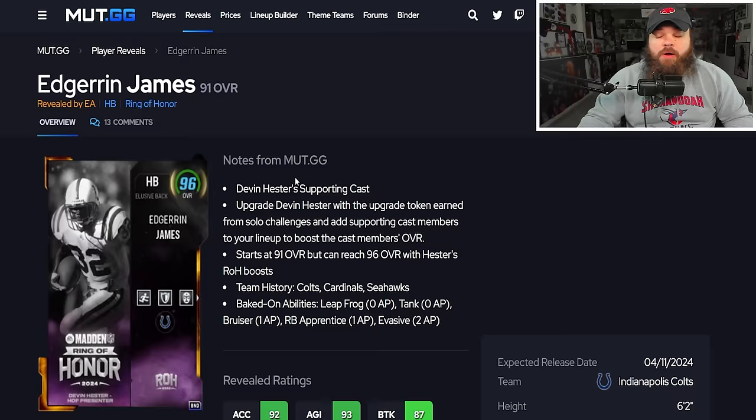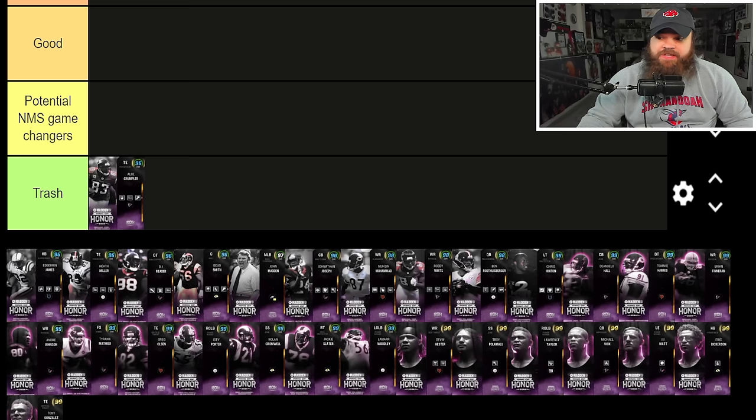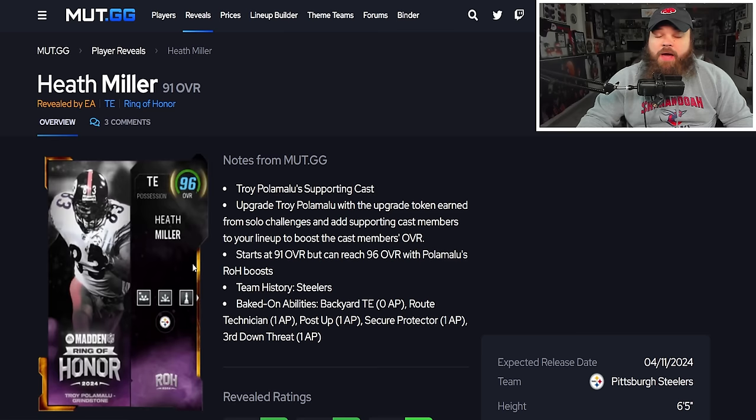Next is Edrin James — 91 speed, 6'2", part of Devin Hester's supporting cast. His abilities are Leapfrog for zero, Tank for zero, Bruiser, RB Apprentice, and Evasive. That's a lot of AP and the card just isn't good as a standalone. In my opinion he's also in the trash tier.